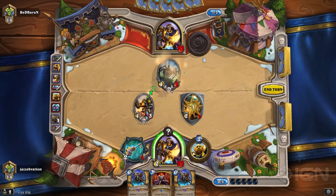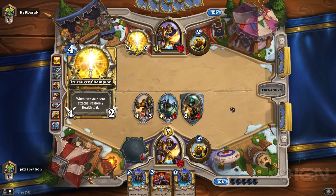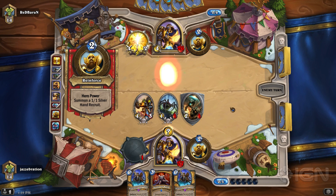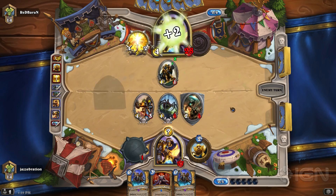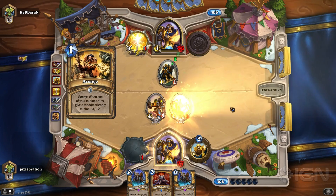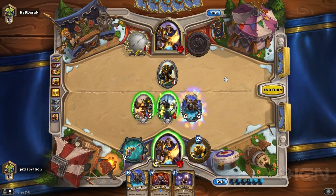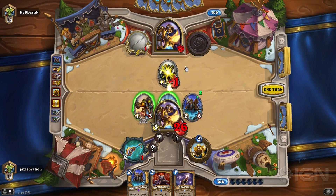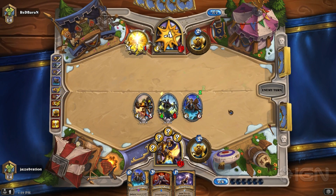I decided to use the Minibot there because if he Consecrates, the extra damage doesn't matter, and I hold on to my weapon for another turn. He has to attack into the Minibot to clear it, which is not a great use of a Truesilver. And then I go into my Christmas Tree turn. It was also so lovely of him to proc my Avenge before I played my Challenger, so I get it again. Look at that — it is a beautiful thing. It's a beautiful feeling when you get all those little secrets just popping up.